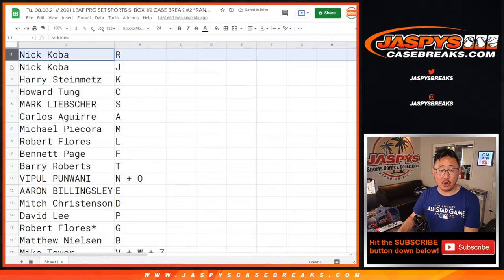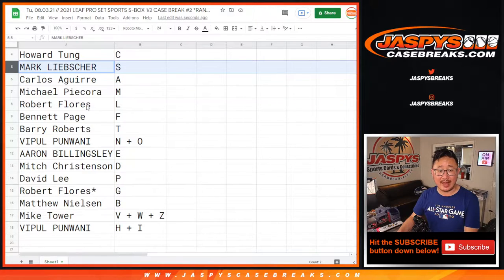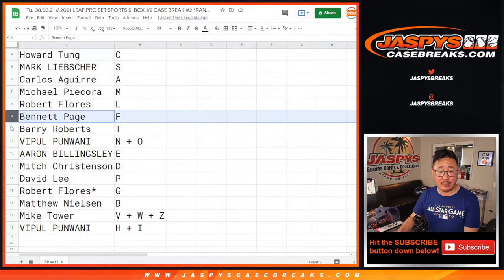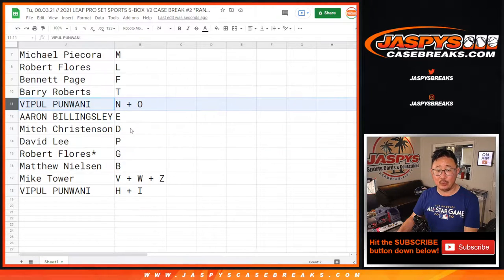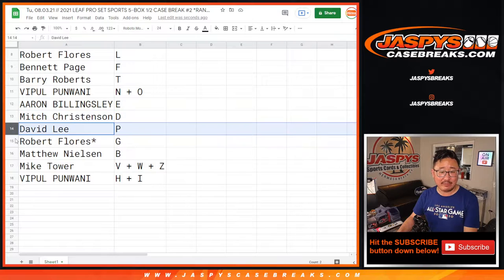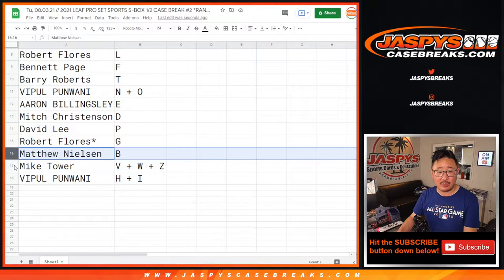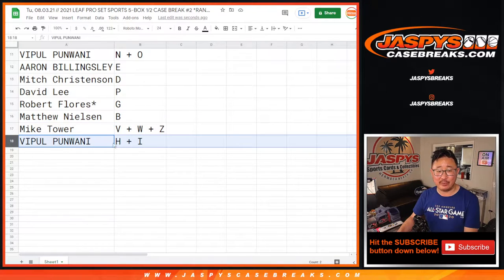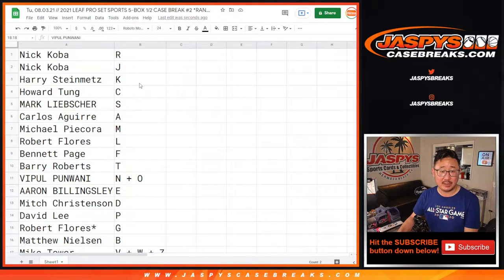Nick with R and J, Harry with K, Howard with C, Mark with S, Carlos with A, Michael with M, Robert with L, Bennett with F, Barry with T, Vipple with N plus O, Aaron with E, Mitch with D, David with P, Robert with G, Matthew with B, Mike Tower with V, W, and Z, and Vipple with H plus I.